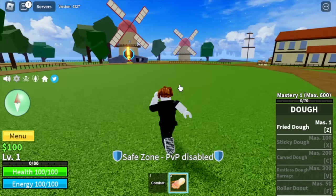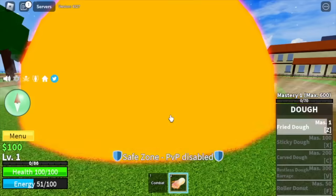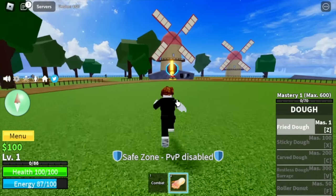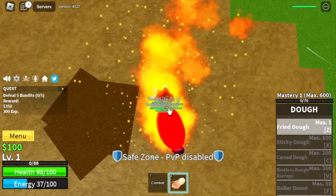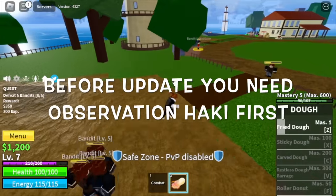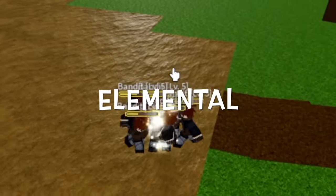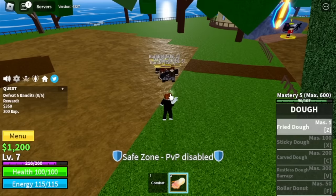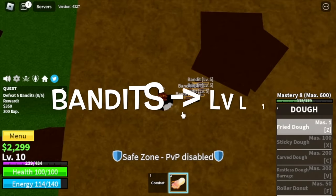Just a reminder: you can only awaken your Dough Fruit at the second sea, so we need to grind this level 1 account first. To start, you have the Fried Dough skill — the Z skill — at Mastery 1. Also, before the update you needed Observation Haki to activate the Elemental effect on Dough Fruit, but now check this out, it's already Elemental without Observation Haki. With that, grinding will be easier.